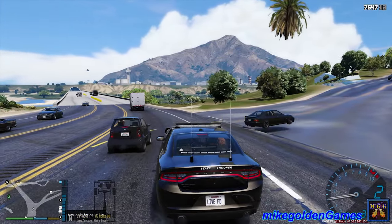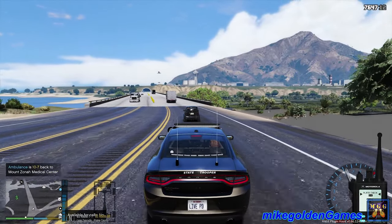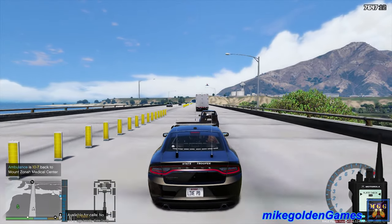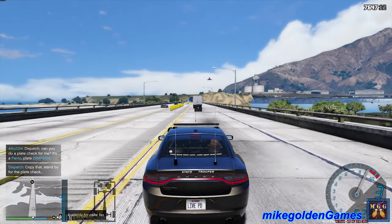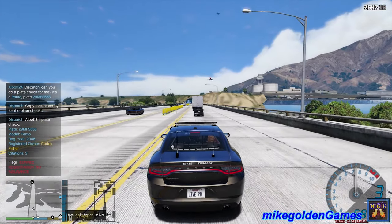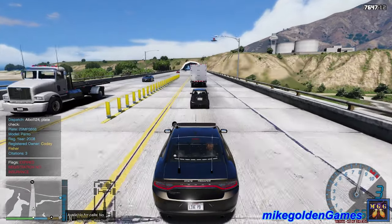We are actually good on gas. Why did that guy stop? Dispatch, let me get a plate check. It's a Panto license plate — 29MFS658. Cody Fisher — citations for expired registration, no insurance. Roger that dispatch — will pull them over for a traffic violation. Let's get our lights on, stage three.